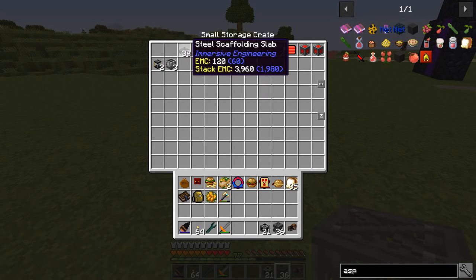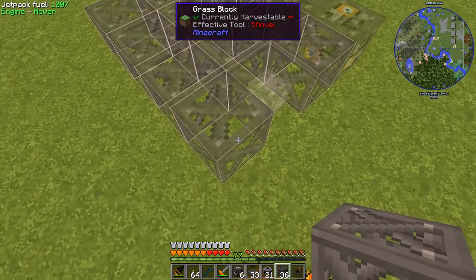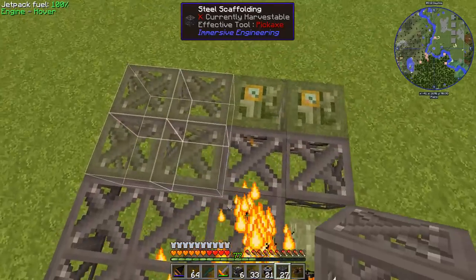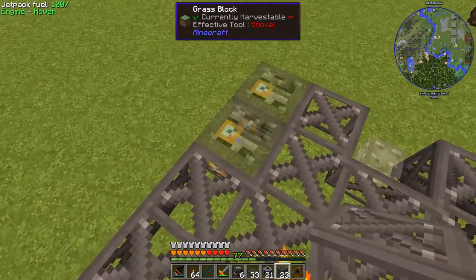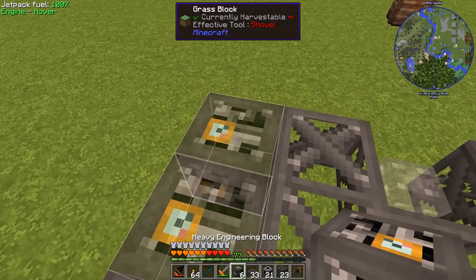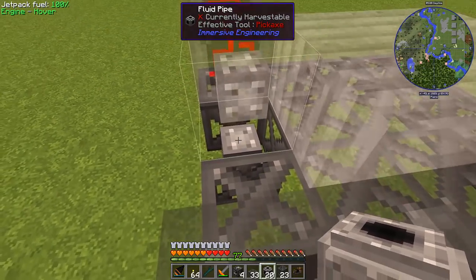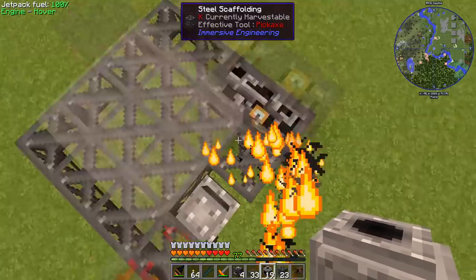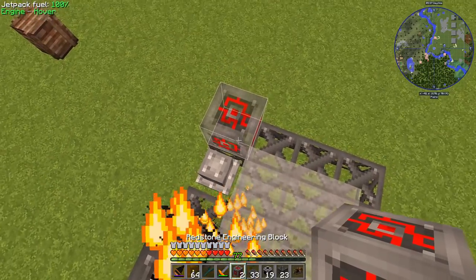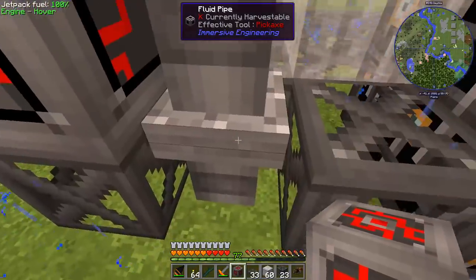Let's go ahead and slap this guy down, right there. Are these heavy engineering blocks? Yes. Pipe — I've got pipe right there, and another piece of pipe. Redstone engineering blocks — let's get those. Right there, and then it's going to be sheet metal. Oh, and it's always going to rain.